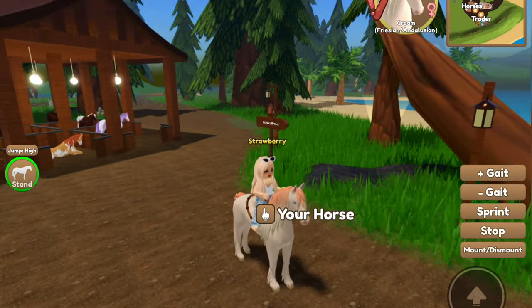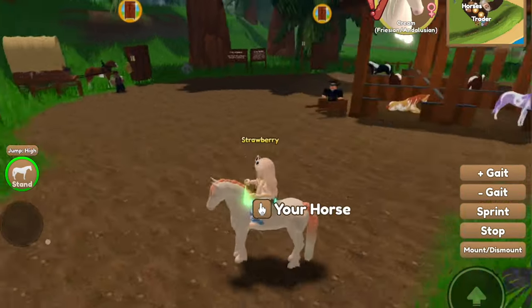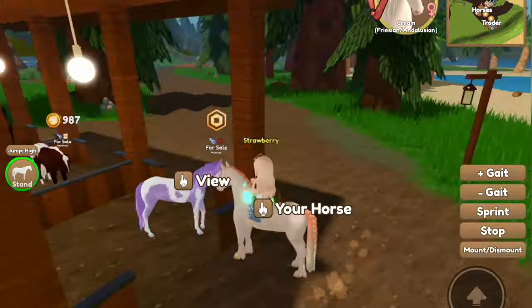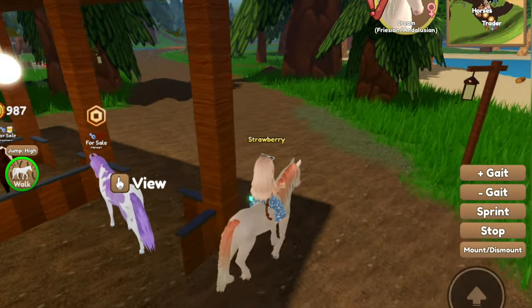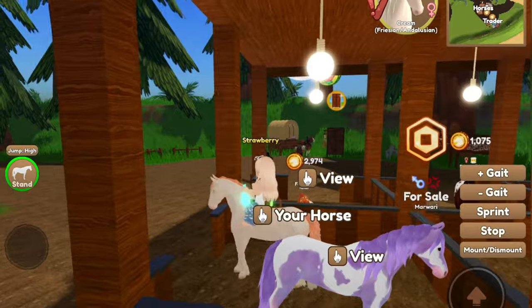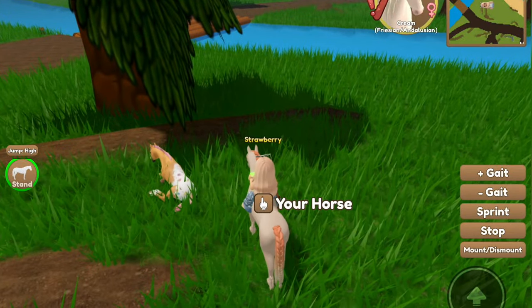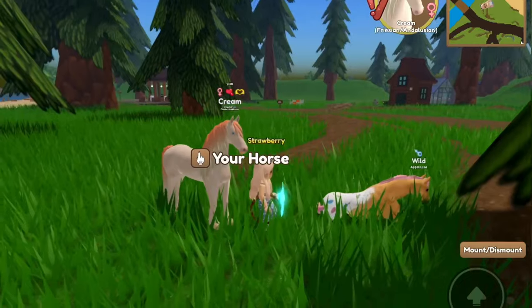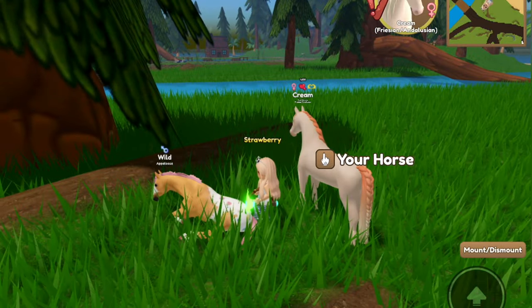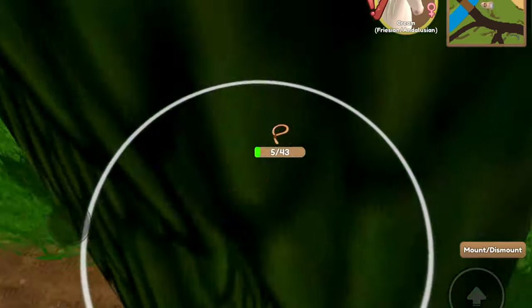We're here at Forest Island and this island is pretty small, so I'm gonna start here. I'm gonna try and get maybe like a hundred or something like that. I just found a new event horse again and this is another Appaloosa, so I'm just gonna go ahead and catch that real quick.